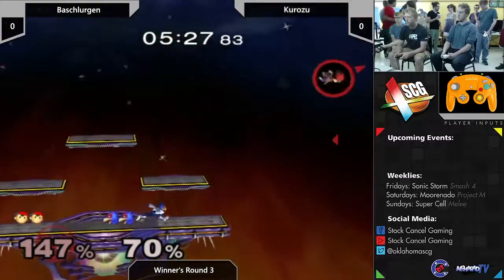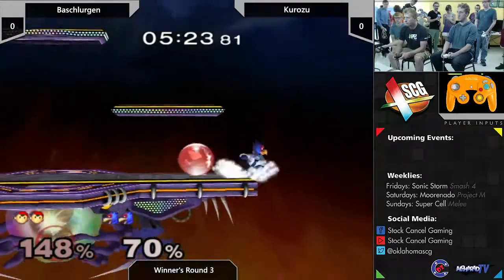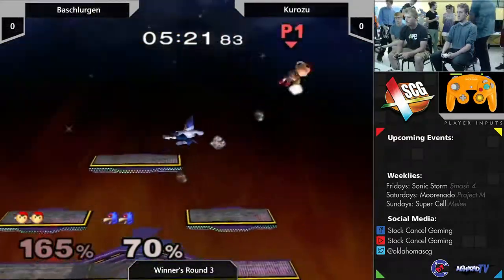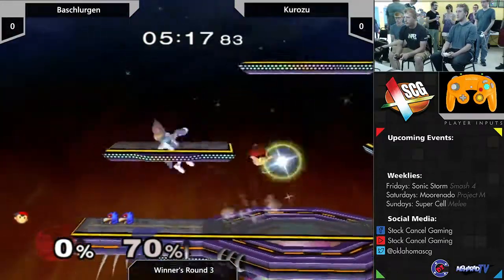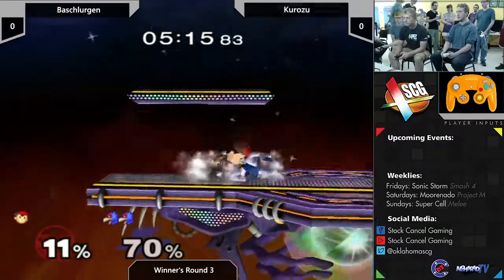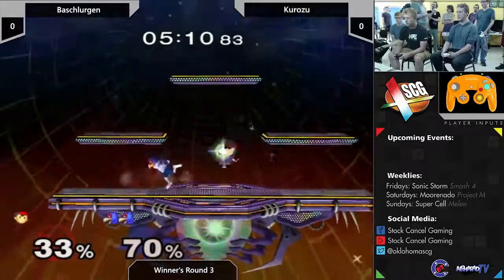Down tilt for Ness - yeah, it comes out really slow in this game though. Definitely, coming from a PM background. This guy's really tacking on the damage, so he's doing a good job.